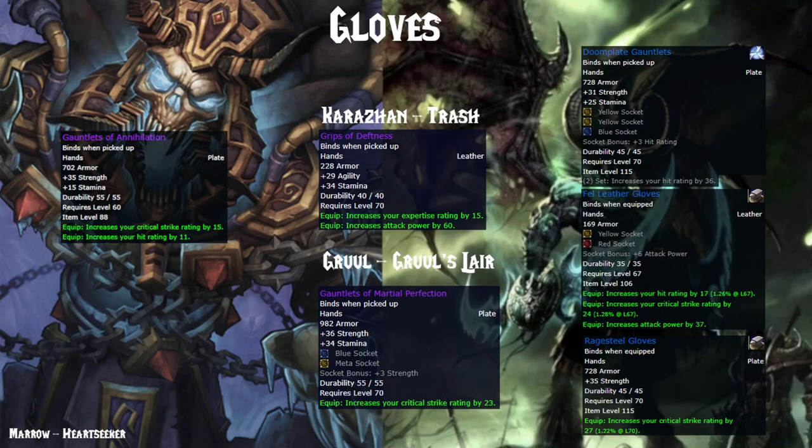For gloves, the only ones really worth talking about are the Gauntlets of Annihilation from C'thun, since they're above anything else we can get in Classic. In TBC we also have the Doom Plate Gauntlets — comparing those two, you gain 20 Strength overall with the Doom Plate but lose 15 Critical Strike rating and 11 hit rating. This is a sidegrade or slight upgrade if you need the 2-piece bonus. Not only that, these are from Heroic Blood Furnace, which is one of the most difficult heroics. Your first real big upgrade would actually come from raids — either the Grips of Desolation from Karazhan, which give you expertise, or the Gauntlets of Martial Perfection from Gruul himself. Needless to say, you're going to be using the Gauntlets of Annihilation for a very long time.